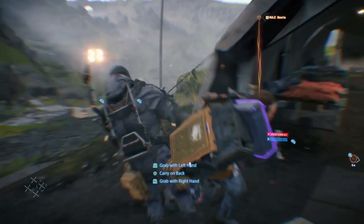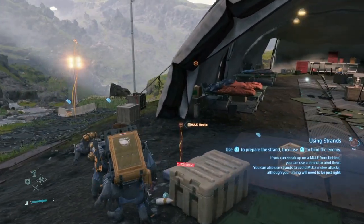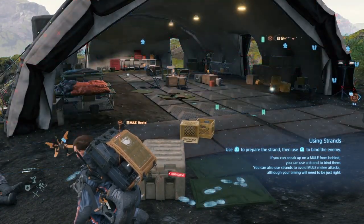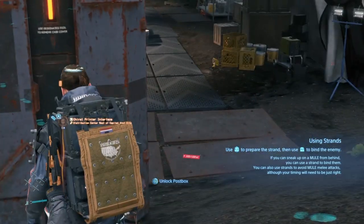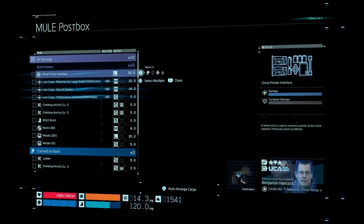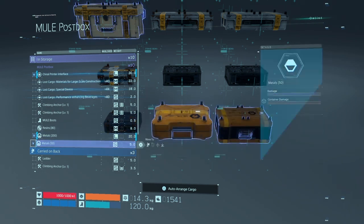What the hell — did I alert them? Mule boots, mule boots — I don't need. Metal 50 is there, but that was stupid. Unlock the box. So this is what I need — lost cargo. Lost cargo, lost cargo, lost cargo. Boot raisings and metal is what I'll take.